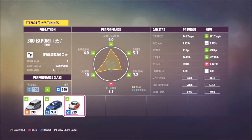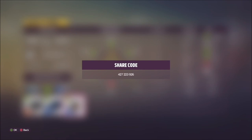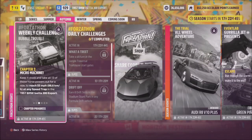I've also created a tune which should help make your lives quicker and easier. It's called Forzathon and it's probably the slowest S2 class car out there. The share code is 427 223 926 and that's available for everyone to use.